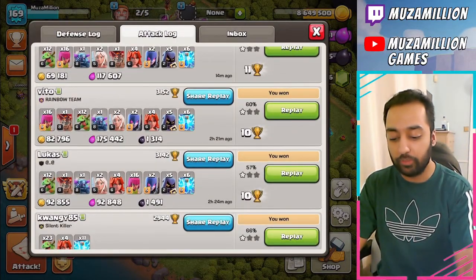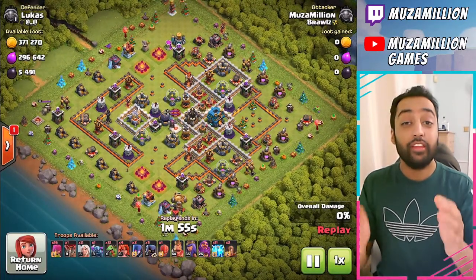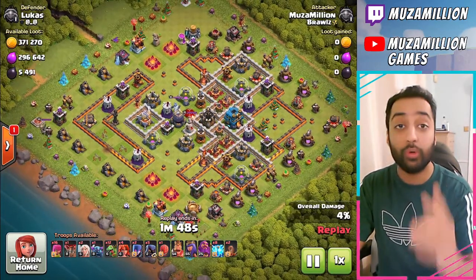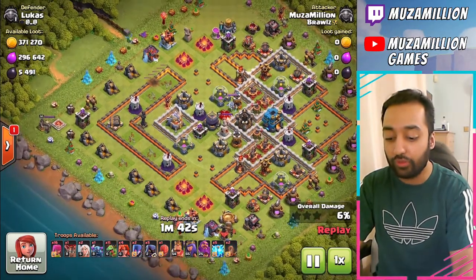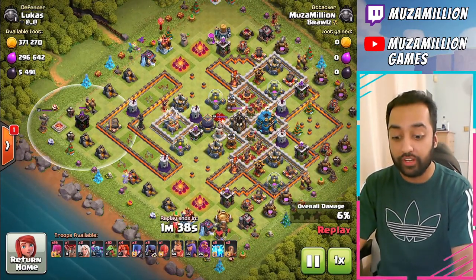So we'll go on our first replay here. Firstly, the base is very spread out, makes it easy. And we took out two Air Defenses on the left side, along with the Archer Tower. That's just great value. Now on this left side, the only thing that's targeting air is this one Archer Tower, but nothing else is targeting air.